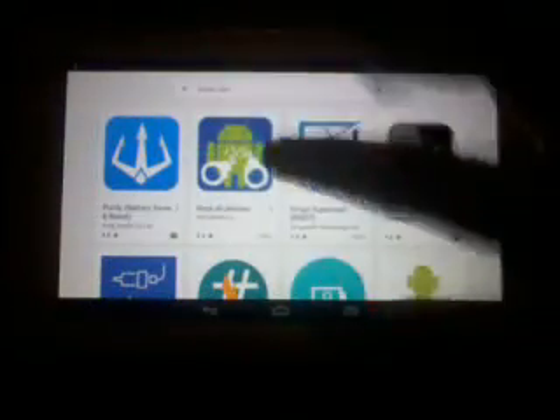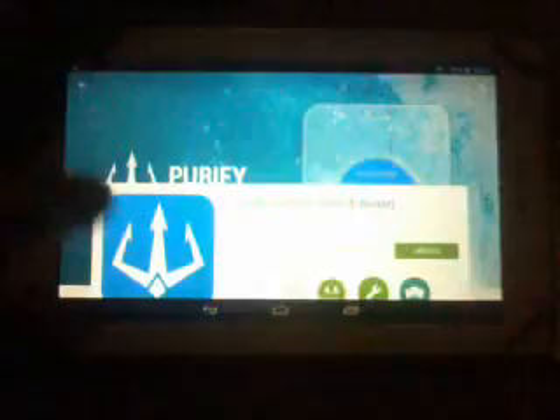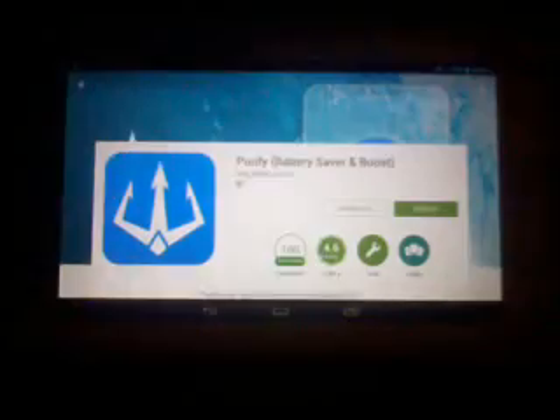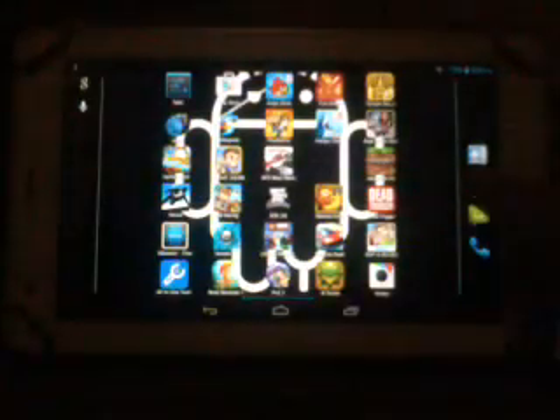So you search in the Google Play Store for 'Purify Root.' Here you will see a blue logo with three arrows on it — take a good look at it. Then you need to install it, and after that open the app.